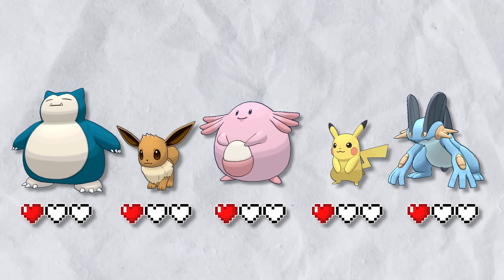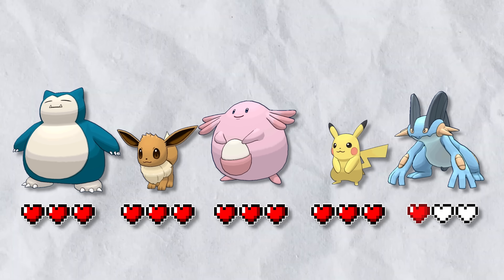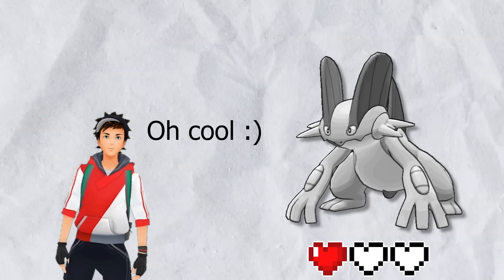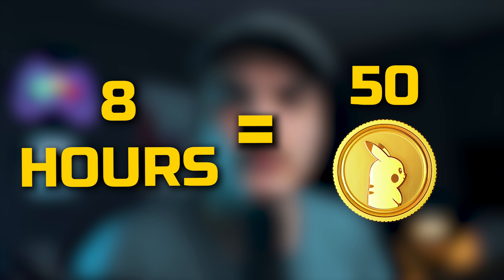I always recommend when gymming to drop into the most amount of gyms as possible. The strategy is to bury all the Pokemon in the gyms except one. One of your Pokemon in one of those gyms will get weaker and it'll be much more enticing for any trainers walking by to take that Pokemon out, while keeping all your other Pokemon in gyms. Remember a Pokemon needs to be in gyms for about eight hours to get your 50 coins every single day. Get on gymming right now — I'll link below a video talking all about gymming.